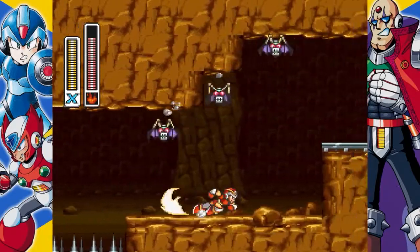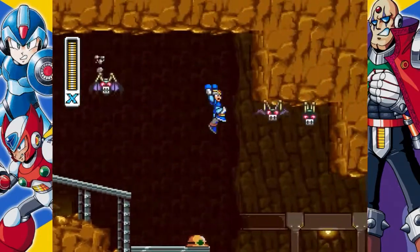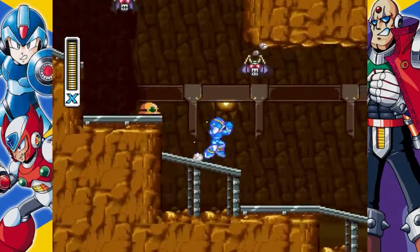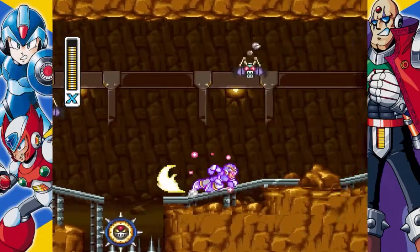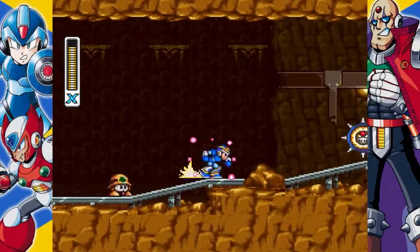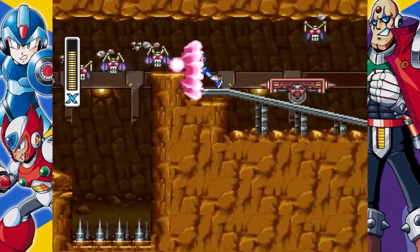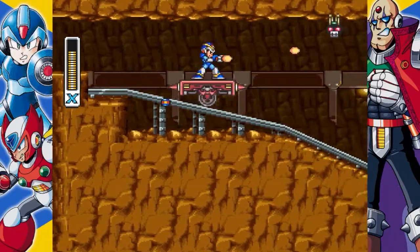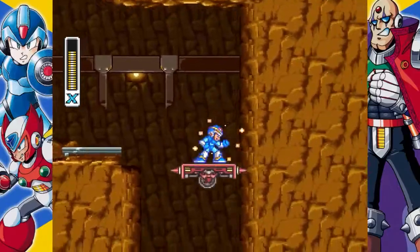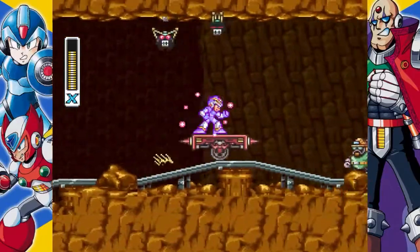Watch the spikes and use the buster and fire wave to destroy the enemies. The next minecart will destroy the majority of the enemies in your way, but you have to be prepared to jump after the first spike pit you see while riding, otherwise you'll die.